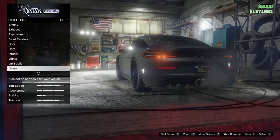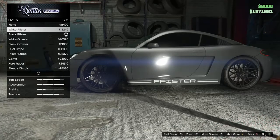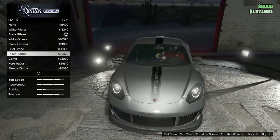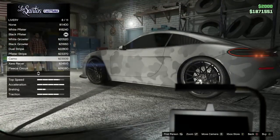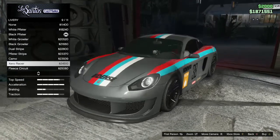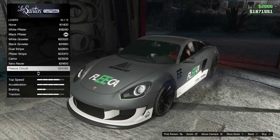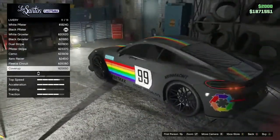That is a fat spoiler. For liveries, there are only 11: you have the white Pfister logo and its black variant, the Growler and its black variant, the dual stripe which looks pretty cool, the Pfister stripe itself which looks all right, the camo — I personally like the camo but I'm going for a simplistic build. The rest you could turn into a race car if you'd like. There's a zero racer livery that was featured in the test drive variant at the car meet.